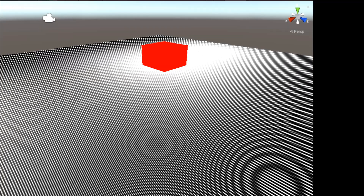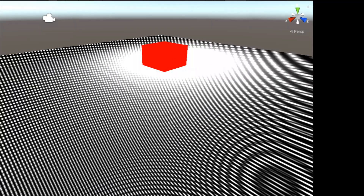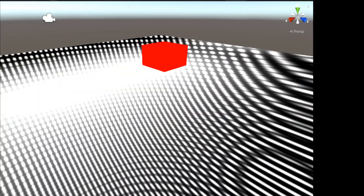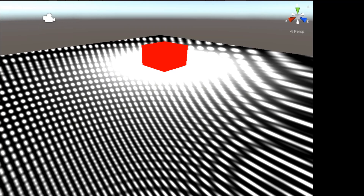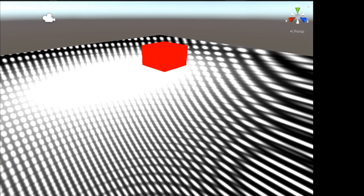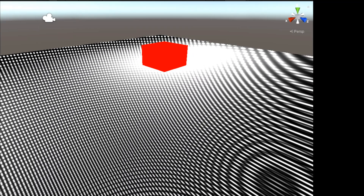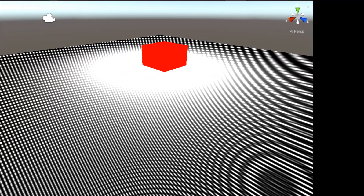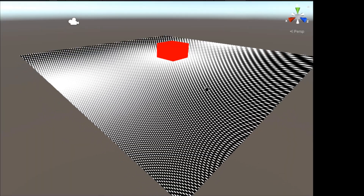You have to know what to look for, because when you do the code stuff in Unity, you basically go out to Visual Studio or whatever to edit the code itself. Then you save that and apply the effects in Unity. You kind of have to know what to look for to troubleshoot the coding to get things to work.